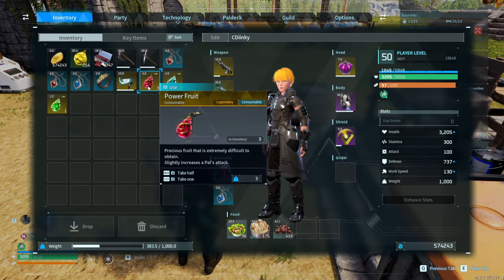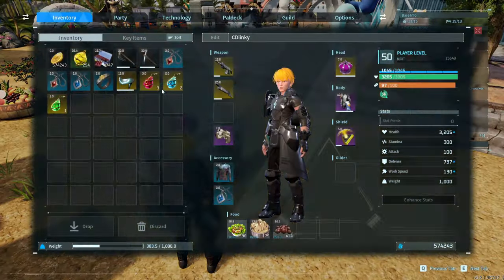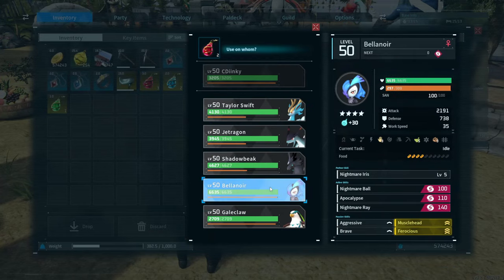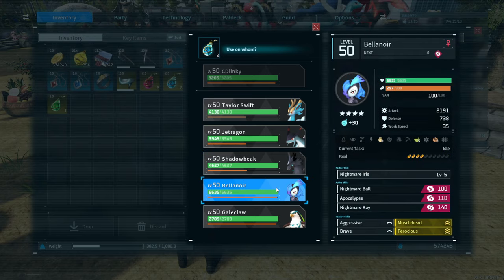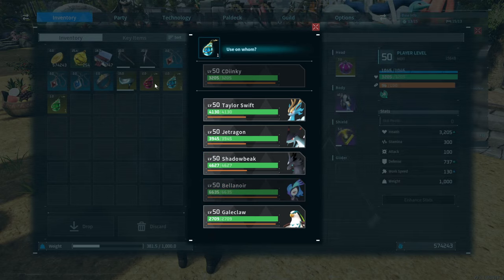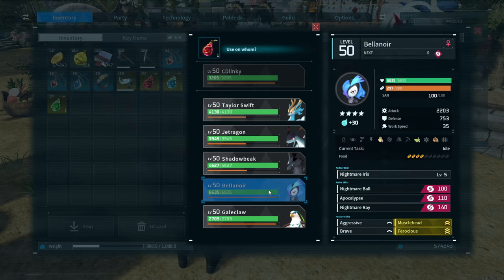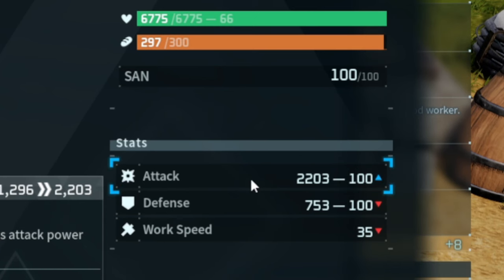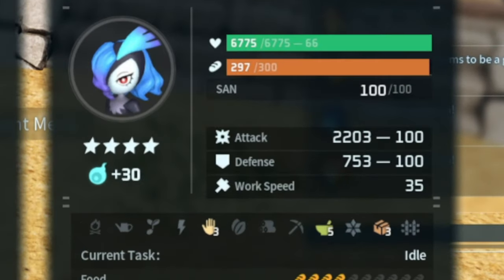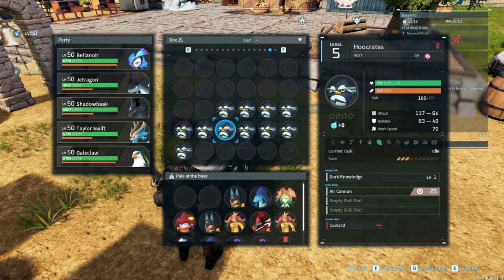Let's go ahead and use some of our power fruits — you get these after killing Bellenoir Libero. We've got 88 in the attack stat. Giving her one brings it to 98, so it's 10 IV points per fruit. We're going to max out her defense, max out her attack, and chuck some into the HP. 100 IVs in attack, 100 IVs in defense — she is sitting at 2203 damage now.